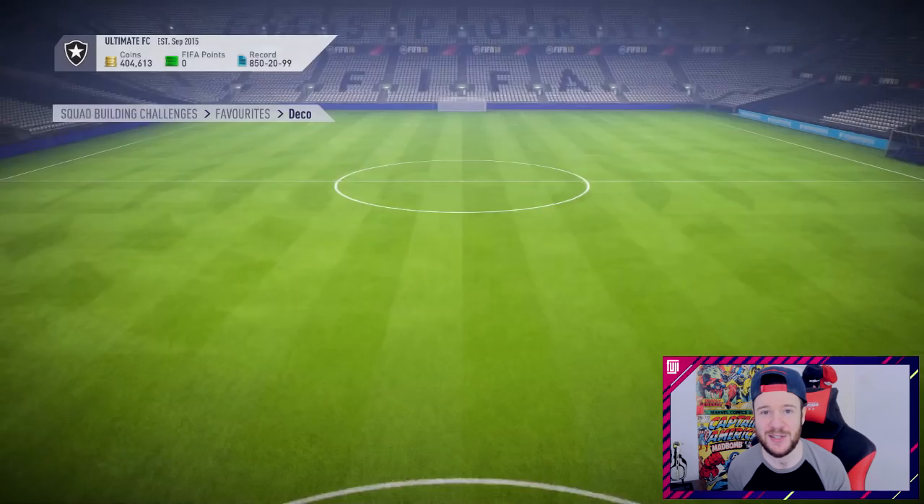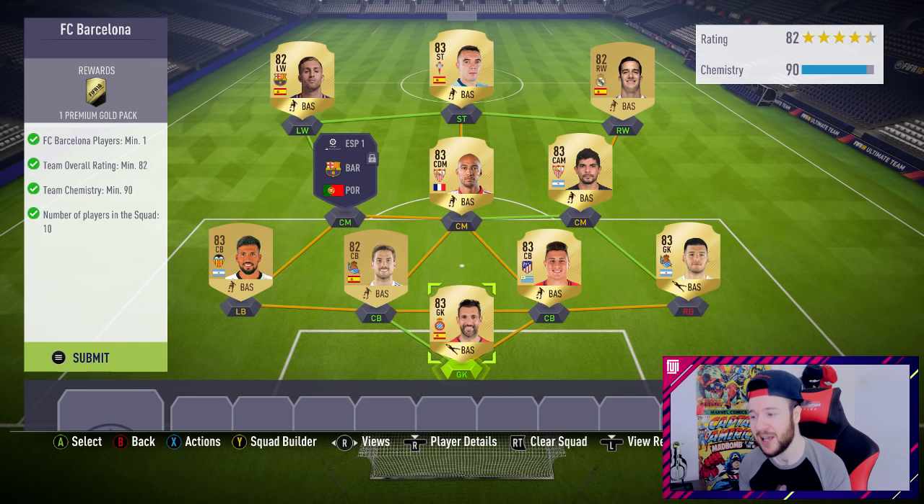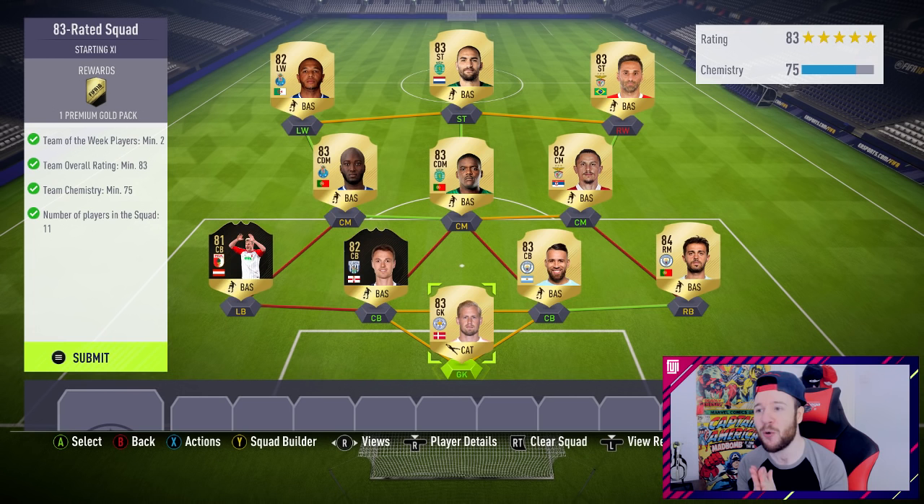Hey guys, welcome back to the ultimate RTG. In the last episode we went out and purchased the 95-rated Neymar. A load of you were down for that decision because you wanted to see how he plays, maybe purchase him for your own teams. A few of you were disappointed because you thought I was going to purchase Ronaldinho or unlock the Icon SBC.